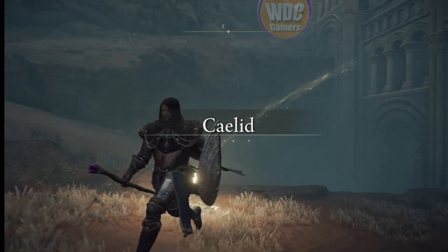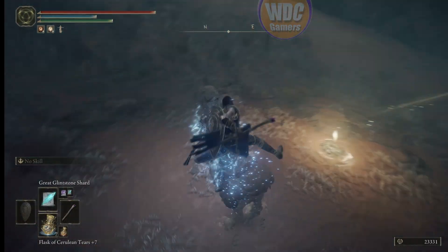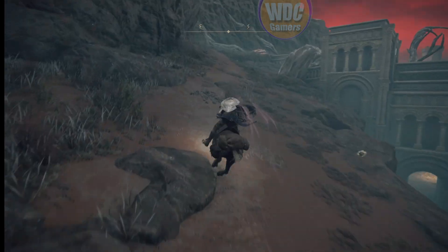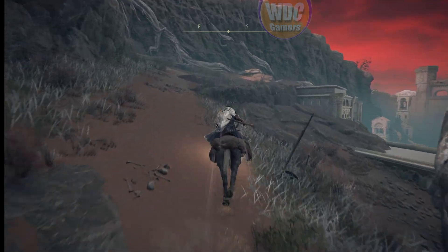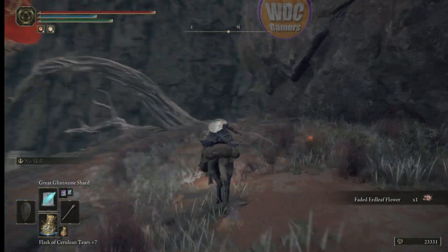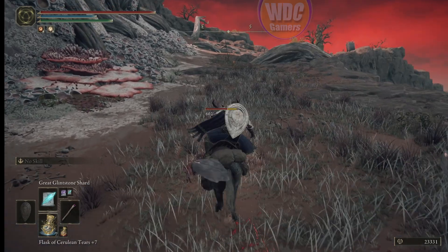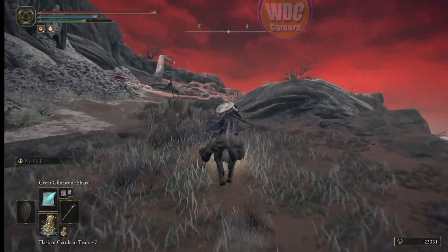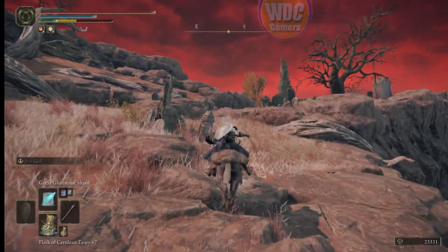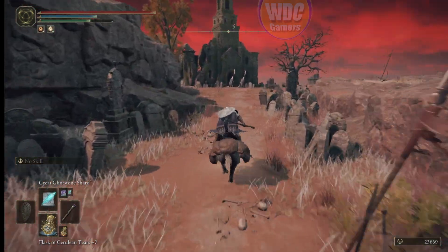We're here at Caelia Backstreets. Head up this road — be very careful because bombs come up from the ground, and more importantly as we round this corner, big giant balls start rolling back. Jump, jump — thought I dodged it. Run along the edge, keep running sideways and it'll miss. We're heading over to this church.